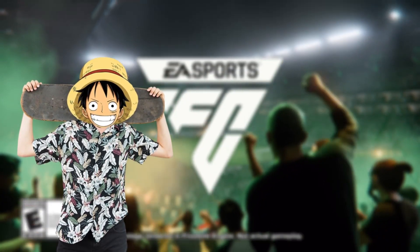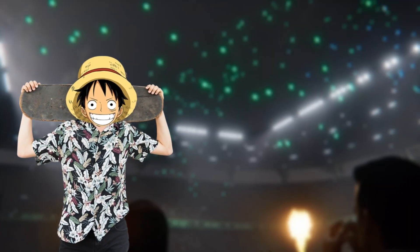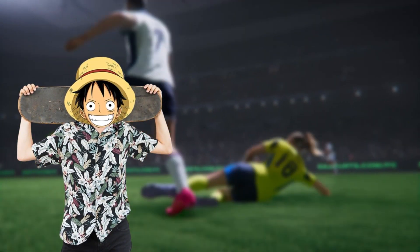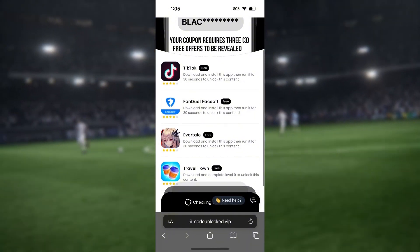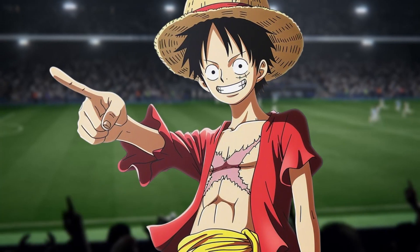Then once you click that, you just have to wait for it to load to 100%. Once it fully loads, it's going to take us to a page that looks like this. Before the full code will reveal itself, we have to do one last step. All we need to do is complete three free offers from this page, and once we do that, the code will fully reveal and you just take it and redeem it.